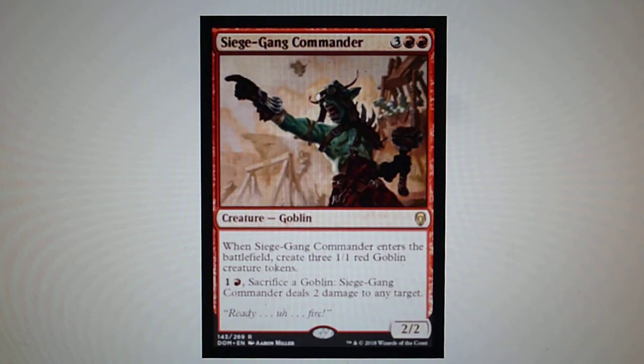Siege-Gang Commander — when it enters the battlefield, it creates three 1/1 Goblins. You can sacrifice one Goblin to deal 2 damage to any target.